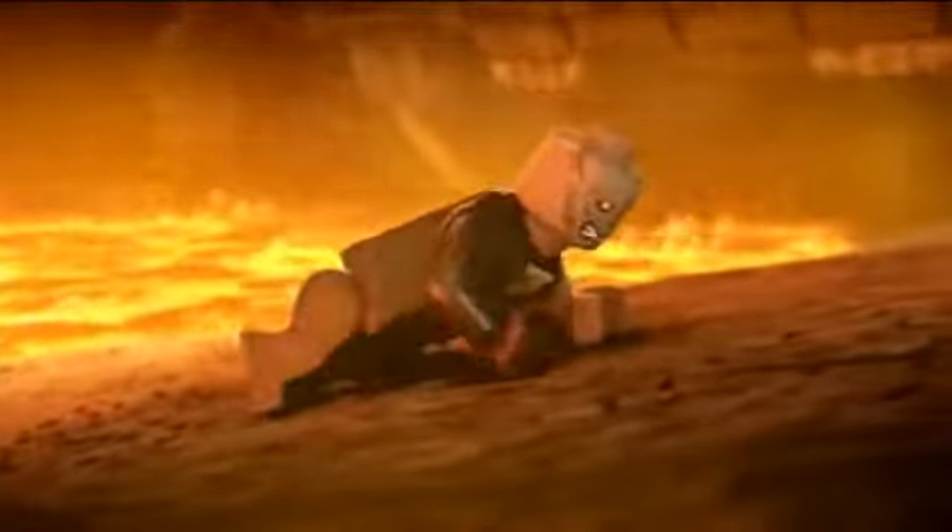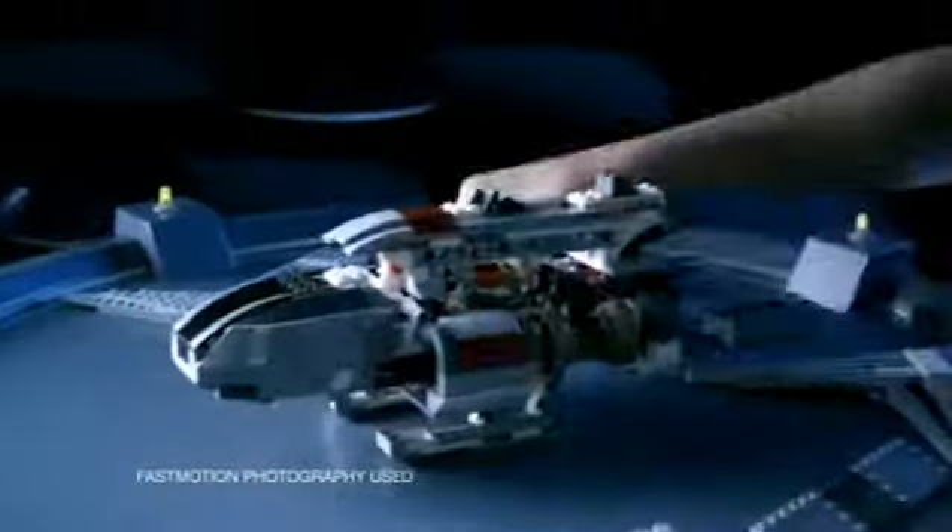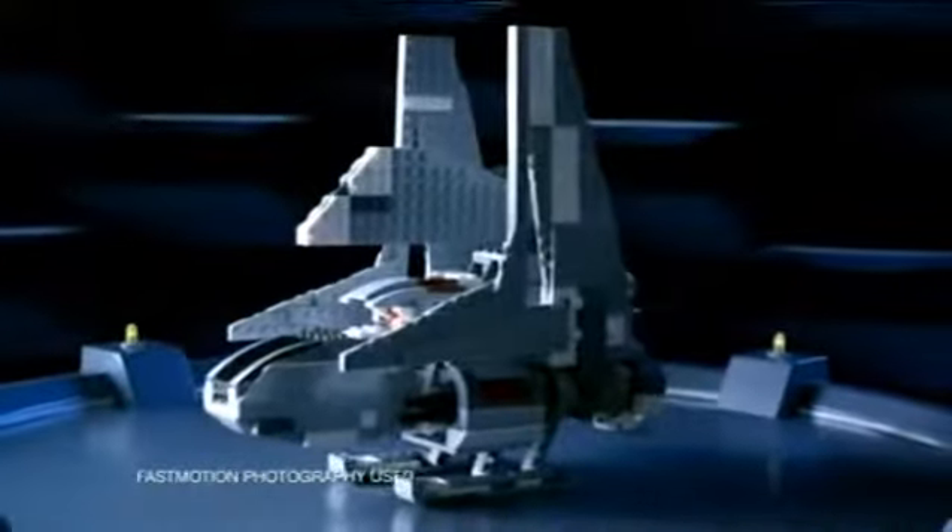New from LEGO Star Wars. The Emperor senses Anakin is in trouble. You can build his shuttle, load the clone pilot, and blast off to find his Sith apprentice.